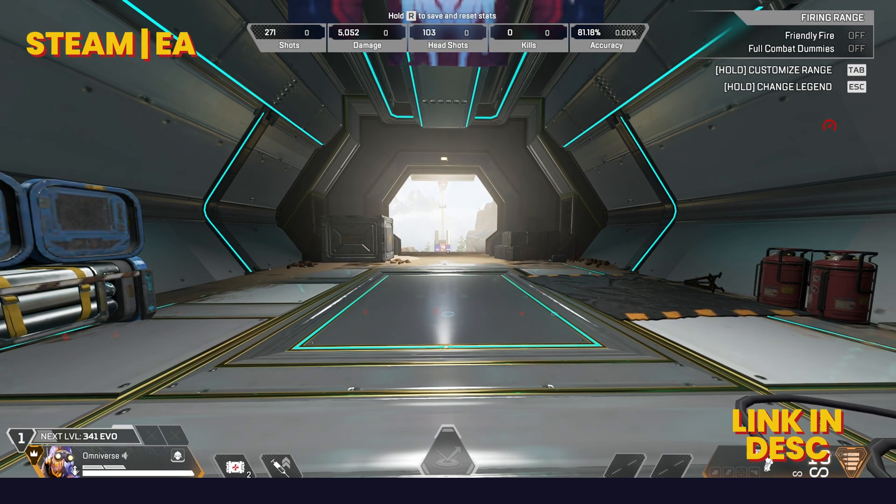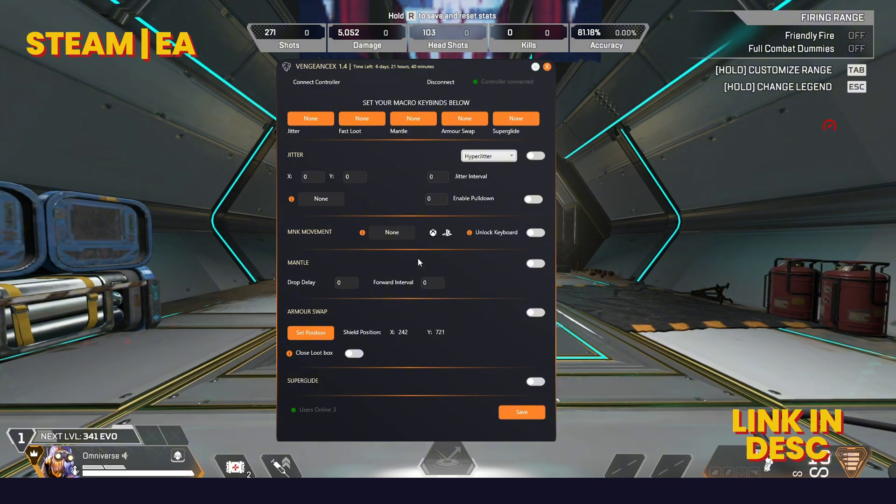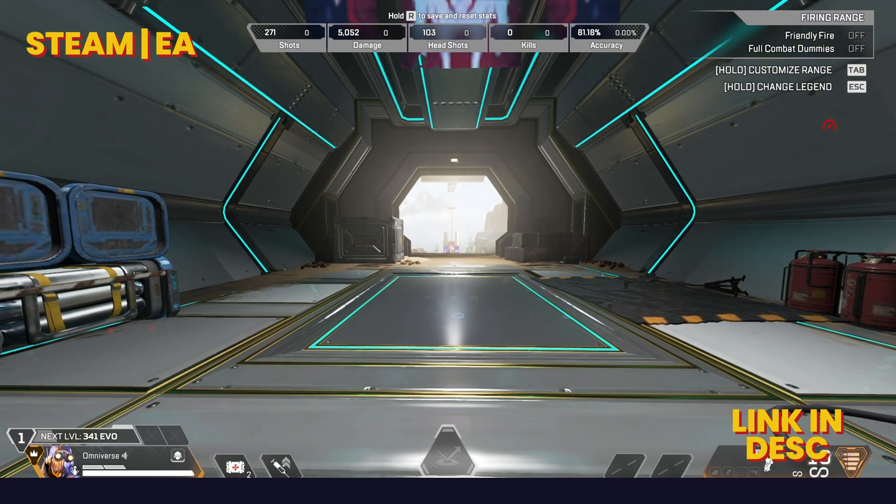This works with Steam and EA. When you start the app, you won't be able to move once you do your in-game keybinds. You need to have the movement config running in the background.